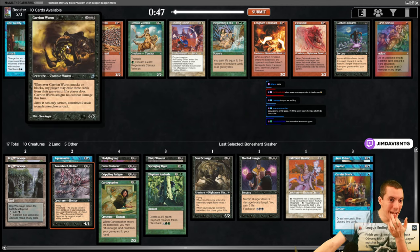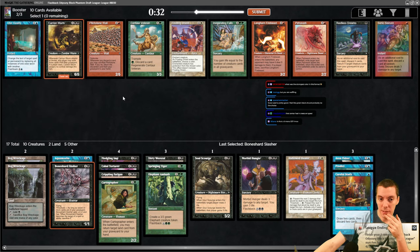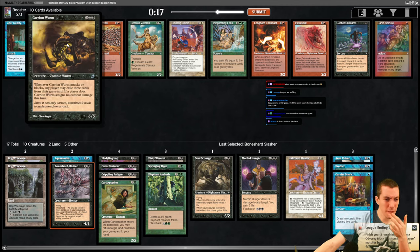Carrion Worm - the bigger version. Five mana for six, five. Remember, when it attacks or blocks any player may exile three cards from the graveyard; if they do it deals no combat damage. Kind of a weird card. Another six-mana 3/3, a two-five defender if you discard a card - all these cards are totally unplayable. The Worm is fine honestly. Take the Worm.